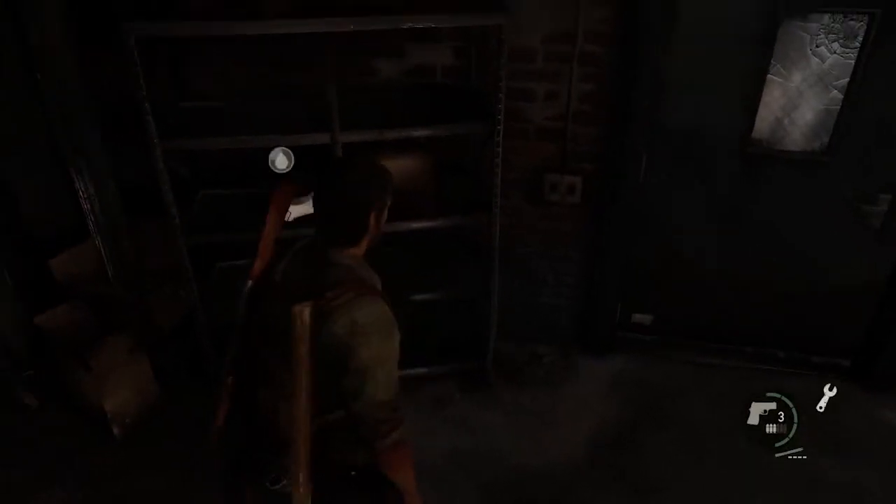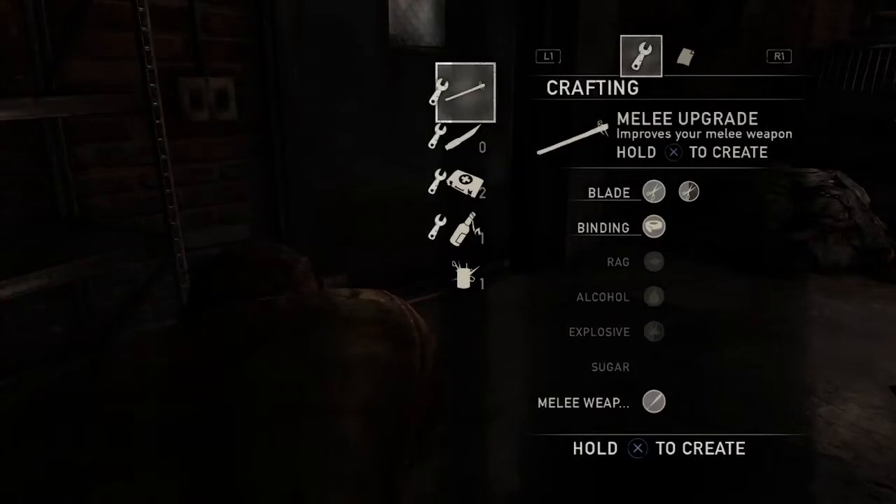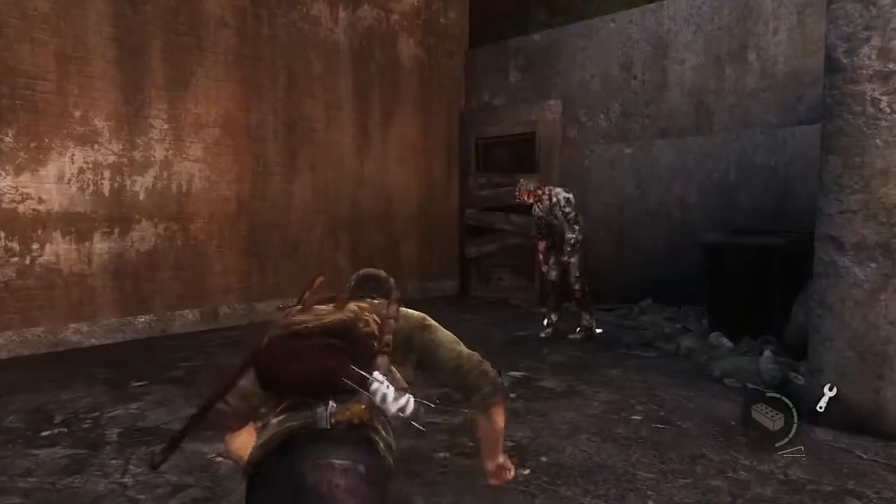Throughout the world, the player finds all sorts of different pieces of items, such as rags, alcohol, bits of broken blades, bindings. And you can combine these together in different ways in order to create items that are useful for surviving in this world.